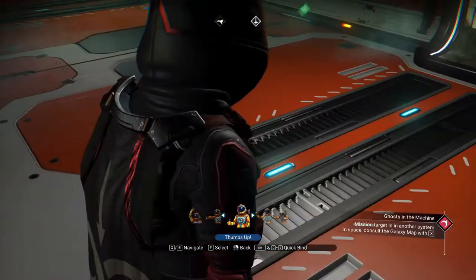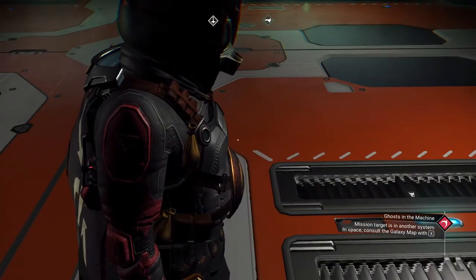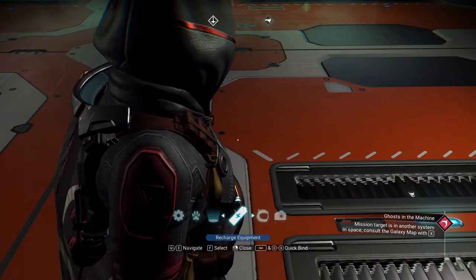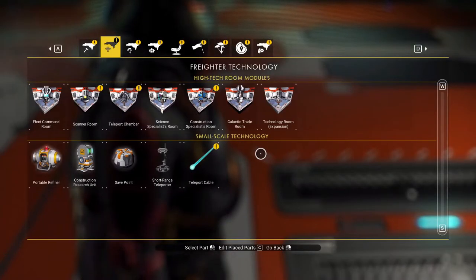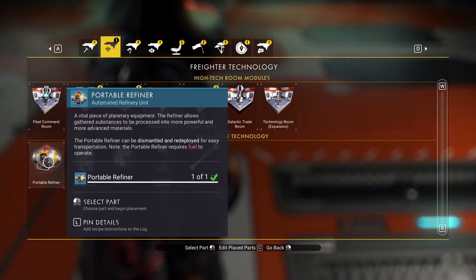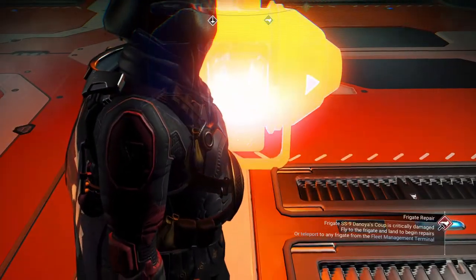It's really easy and simple. I did not find this — it was one I found on the interwebs. What you do is you go into your build menu, go to your portable refiner, and you lay out your portable refiner.